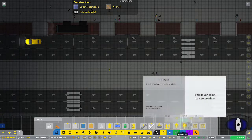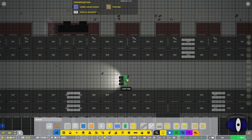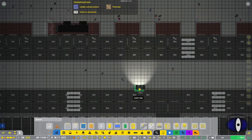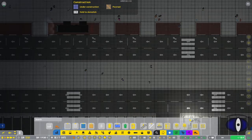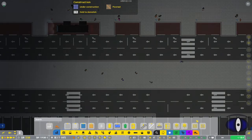The floodlights come in corner, center, and array types. The corner one is meant to be in a corner pointing towards the center, the array is for the sides pointed towards the center, and the center one can be in the middle with light all the way around it.